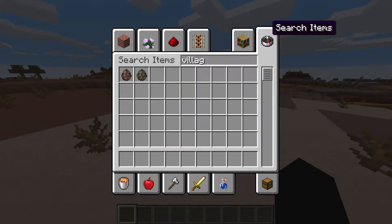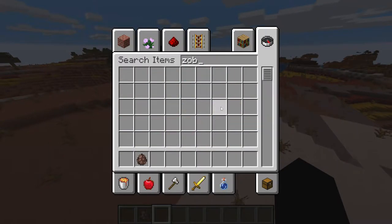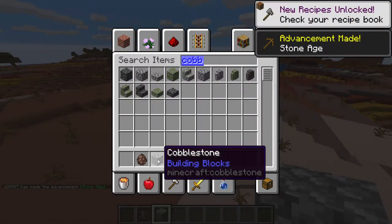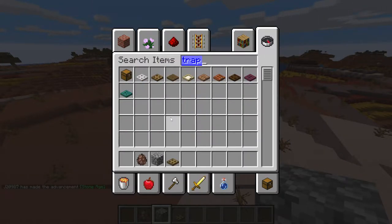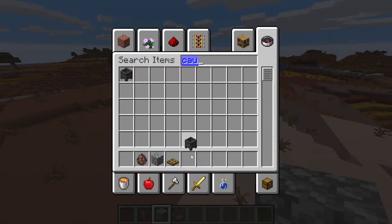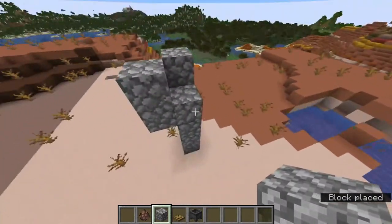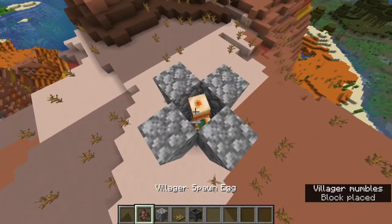So we're gonna get a villager. We're gonna do this somewhat in survival — let's grab cobble. We're just gonna be giving ourselves the materials to do it; we're not gonna be building a full iron farm, just doing the actual technique in survival. You're gonna need trapdoors — two of them to be exact. We're also gonna need a cauldron. You should already have all the structures really built up.